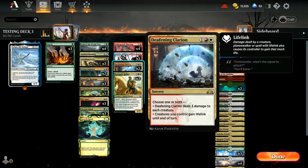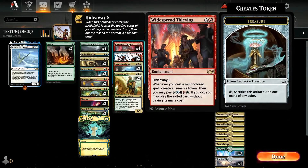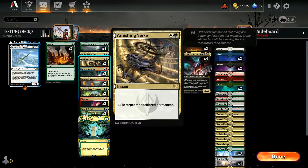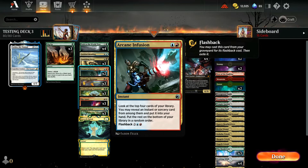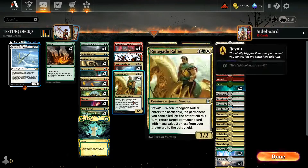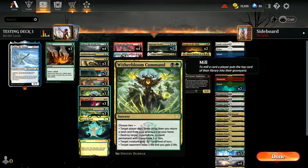We have Deafening Clarion for creature removal. We have a Saheeli — widespread — self-explanatory. Path to World Tree is good, helps us dig. One Fable Mending just for card draw. Three Vanishing Verse. We're trying Arcane Infusion — I'm not sold on this card. Angrath's Rampage as an answer to some of our more recent threats. Witherbloom Command for more synergy with our fetchable lands.